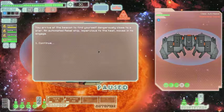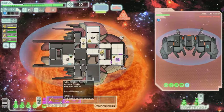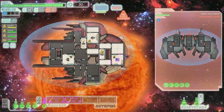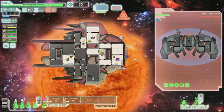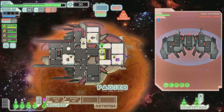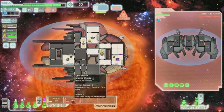You arrive at a beacon and find yourself dangerously close to a star. An automated rebel ship, impervious to the heat, moves to engage. And of course he hacks my weapons — that's a first. He has a missile and a laser, that's going to do some damage. He missed. I'm going to attack his weapons first, get that offline.